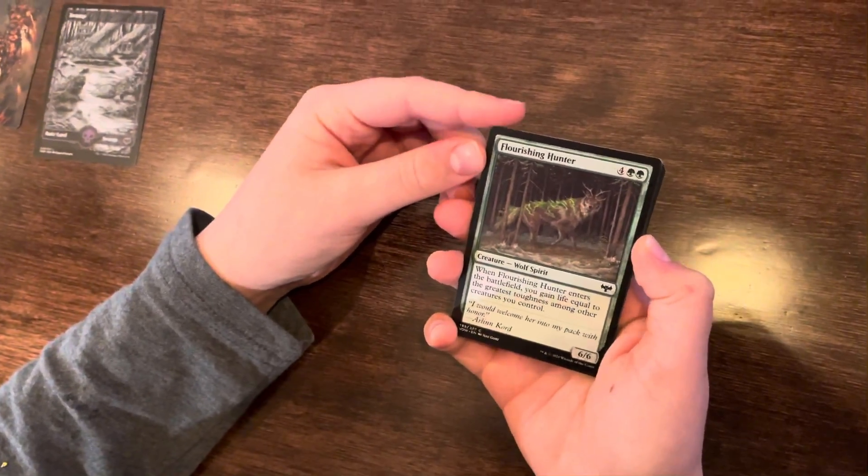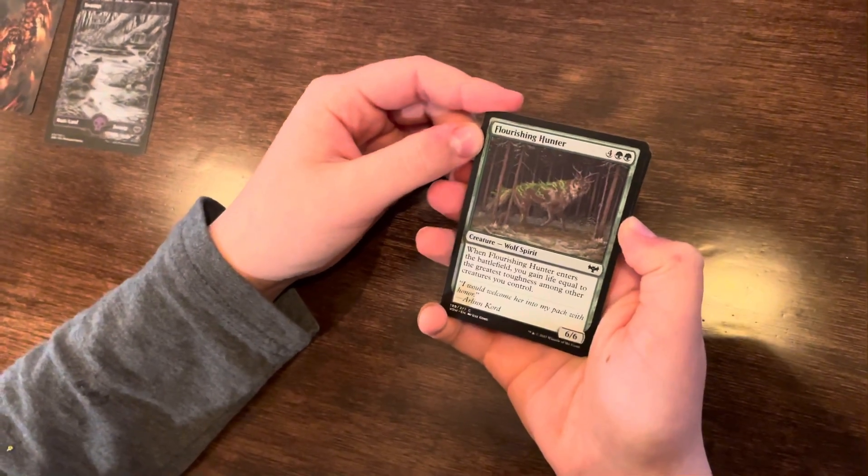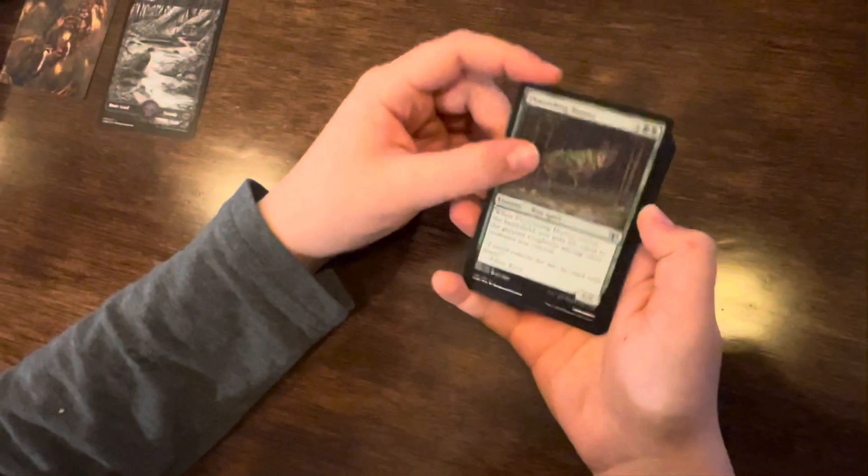Flourishing Hunter. Costs 6. When this enters the battlefield, you gain life equal to the greatest toughness among other creatures you control. 6-6.